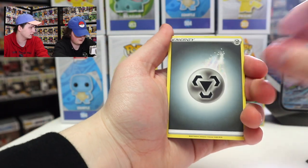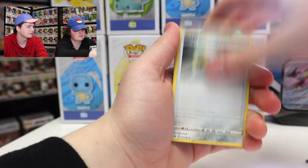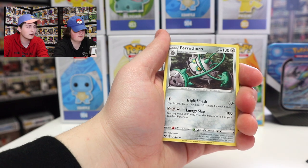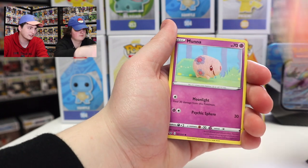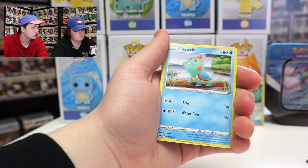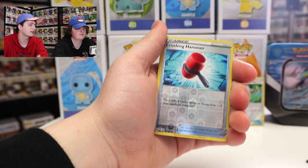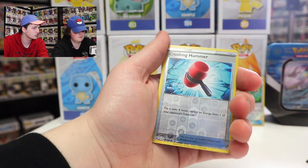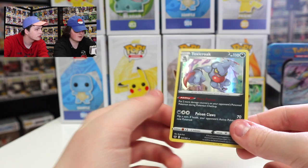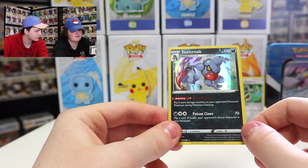We've got the Steel Energy, Pokemon Center Lady, Energy Retrieval, Ferrothorn, Vulpix — that's a good card — Mana, Roselia, Chewtle, Blipbug, and then we've got the Reverse Holo Crushing Hammer, and a Toxicroak Holo. Look at that — it's the full evolution of Croagunk. That's a cool card.